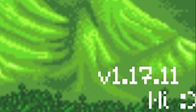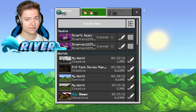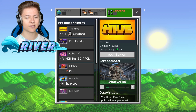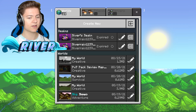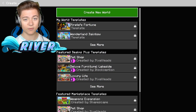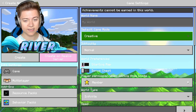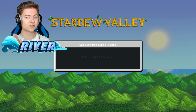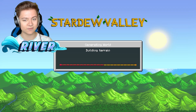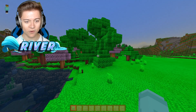In the bottom right corner it says 'hi' with a smiley face and the version number. And take a look at what happens when you press Play — it actually fades like you're going into a new scene, which maybe happens in Stardew Valley too. Anyway, we're going to create a brand new creative world and check it out. Before I continue, be sure to drop a like and subscribe if you're enjoying it so far.